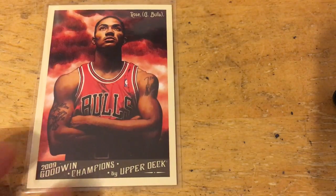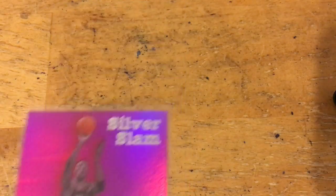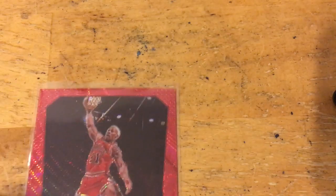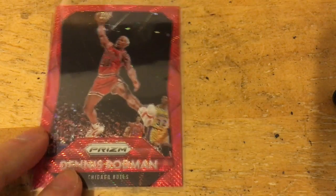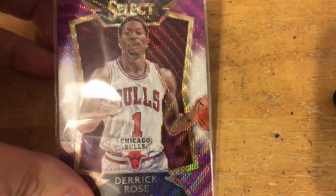Derrick Rose Upper Deck MVP rookie — I didn't have any of his rookie cards, so just got that one really cheap, like 75 cents. There's a Rose common from Goodwin Champions. Also a cool Pippen silver slam insert, I think that's 97-98 Metal — another old-school Chicago Bulls Dennis Rodman with some nice shine on that one, out of 350. Another Derrick Rose common from Studio, and another D Rose with some major shine on that one from Select.